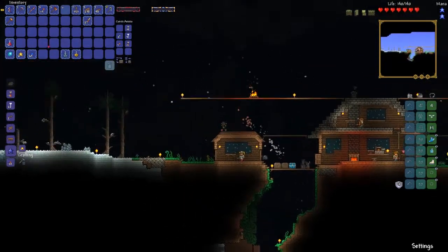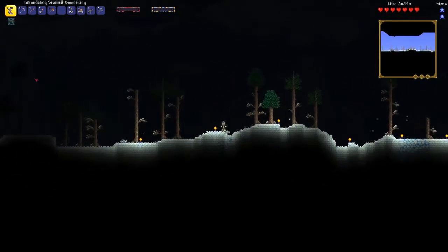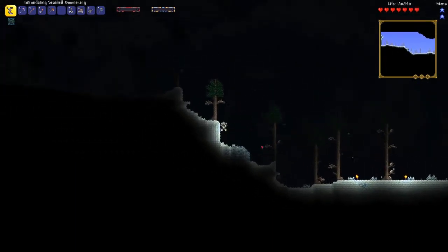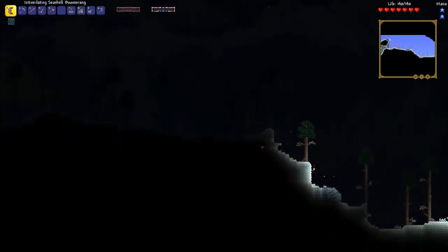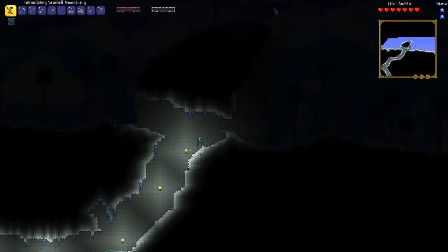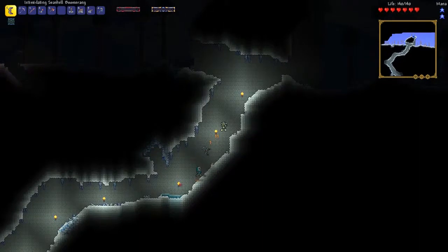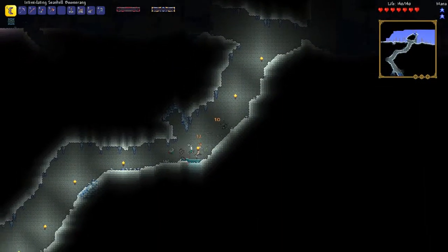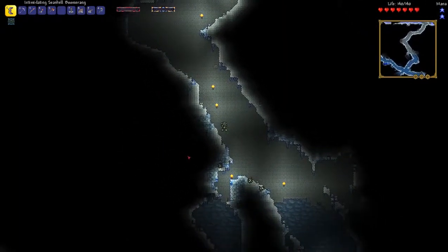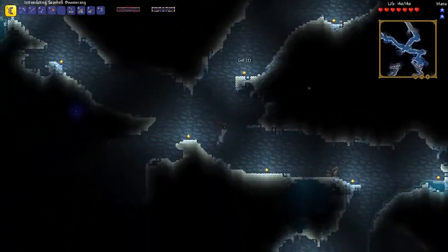So all is well in the land of... whatever I called this world. I don't remember what I called this world. That's a zombie, and he has his friend's arm. He's pretty deadly. I hate it when they have their friend's arm — that just makes them stronger. He's still a zombie though, he's still pretty dumb. They're smarter than Minecraft zombies though. Alright, I guess that's one thing you can give them.